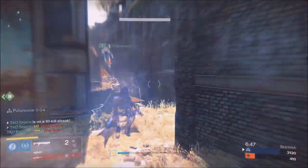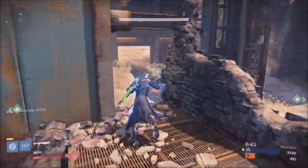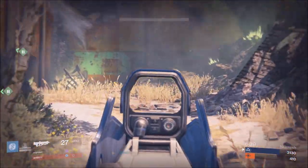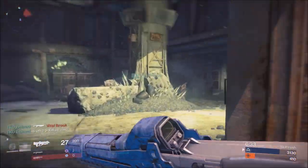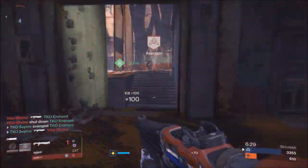For team composition, it's always nice to have Warlocks — the Warlock melee is OP. You want strong supers that pretty much guarantee a kill, like the Nova Bomb or the Titan Smash. Supers that shut down other supers are especially valuable.